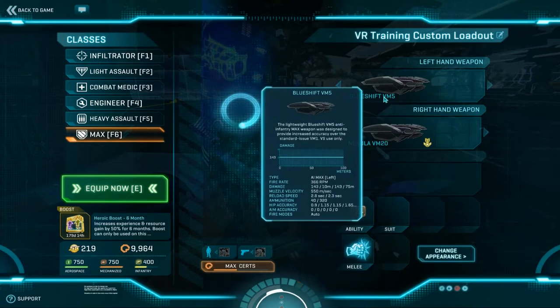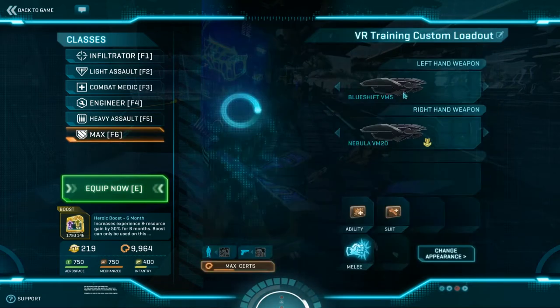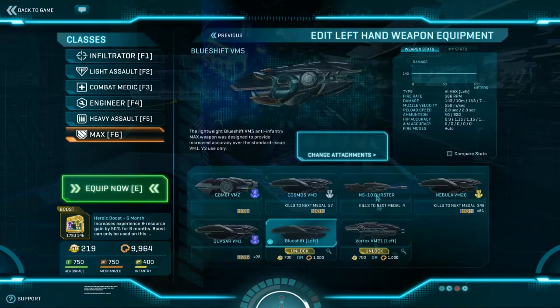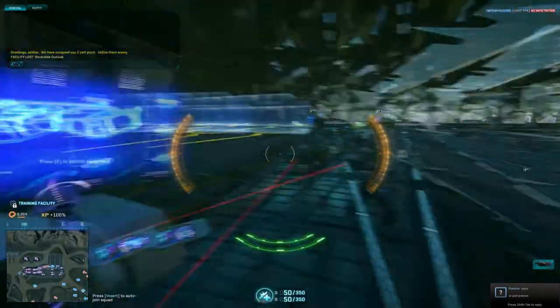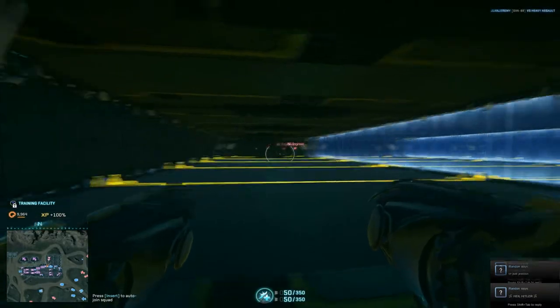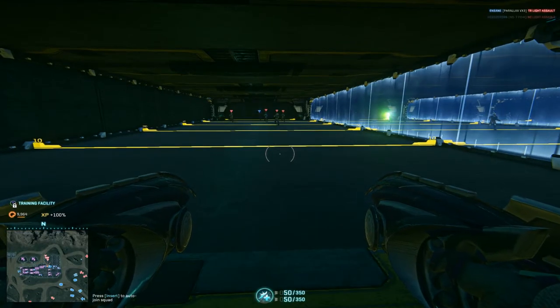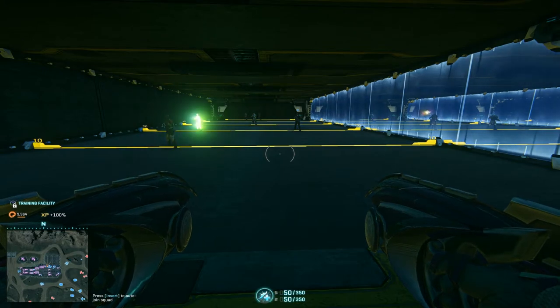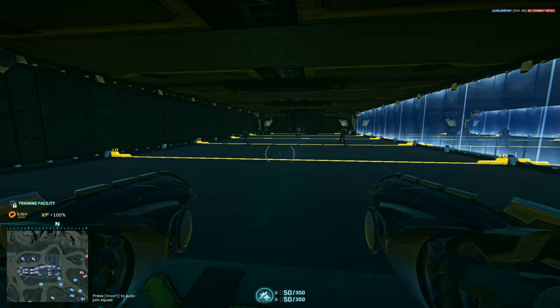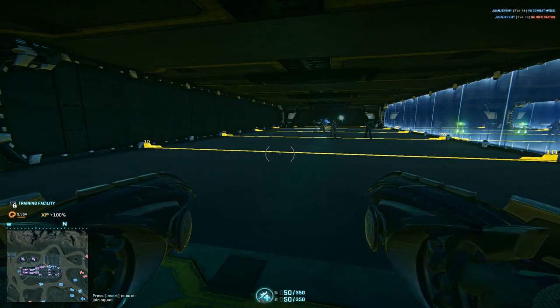The biggest issue is with the new ZOE — there are significant changes. The ZOE now has a 15-second timer. Once you activate it, it does not get disabled; you can't disable it. You cannot activate it on demand — it just appears and then disappears after a certain amount of time, and there's a cooldown timer. Also, the close quarters damage on the ZOE was improved.